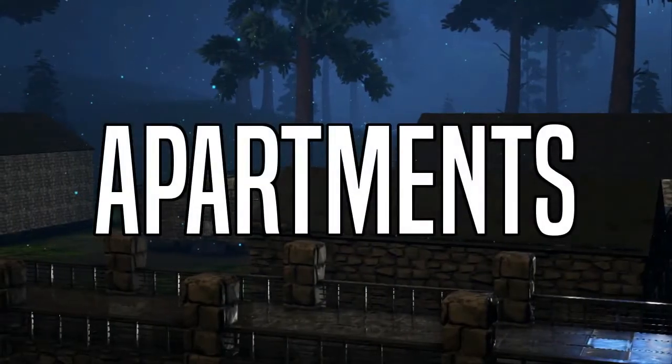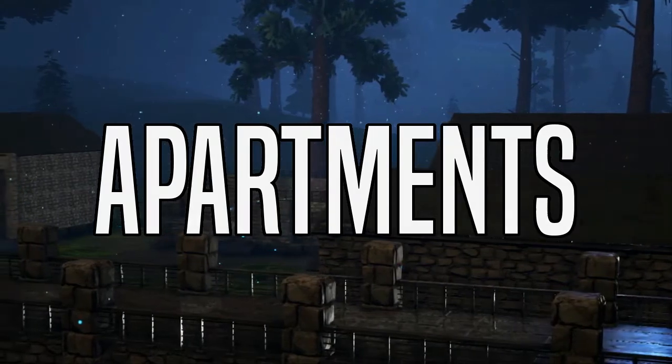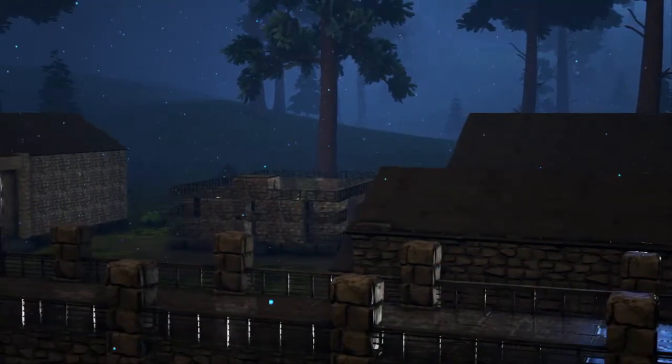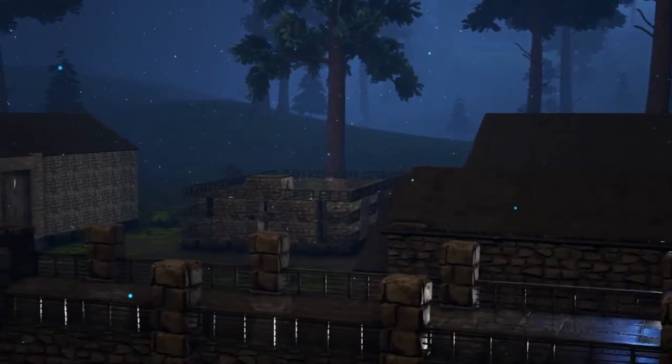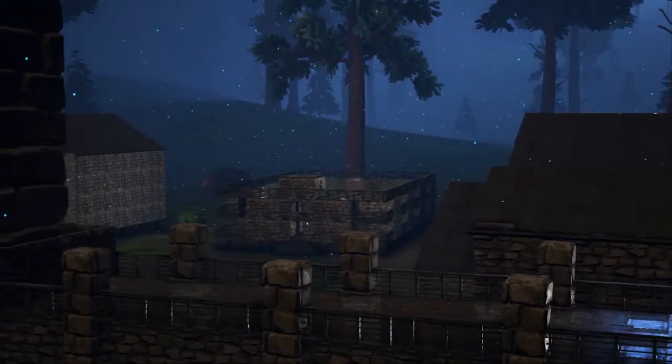Hey guys, welcome back to another video. Today we are on episode 6 of season 2 of the Colonization series, building an apartment building for the Bastion. This simple building is designed to house the residents of the settlement, serving function over form and offering a multitude of apartments in a relatively small space.